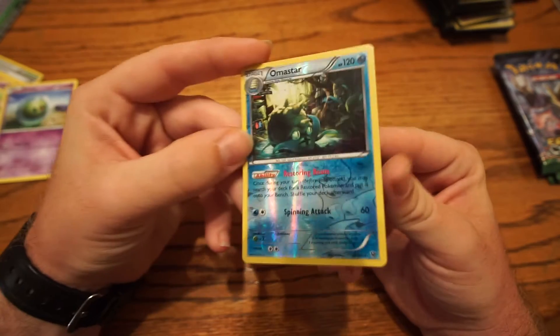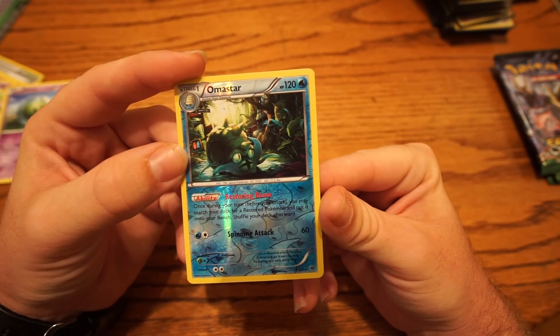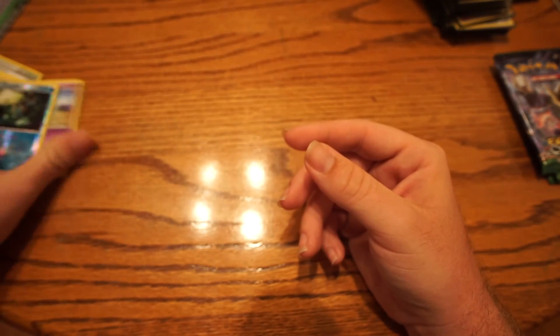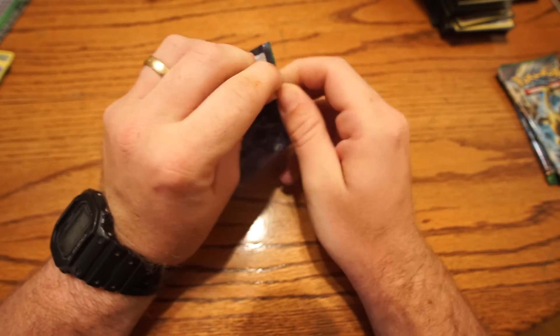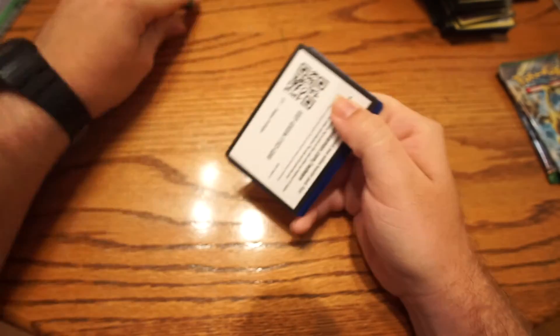The Omastar is actually really good too. It has the ability that says once during your turn, before your attack, you may search your deck for a restored Pokemon and put it onto your bench. If you know about restored Pokemon, they're actually hard to put out and kind of a pain to play, but Omastar made that deck a little bit better.